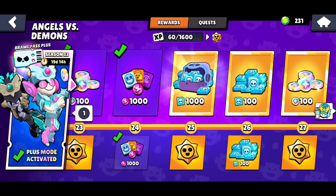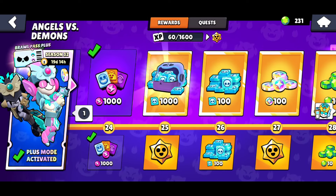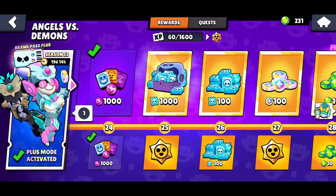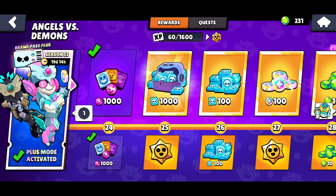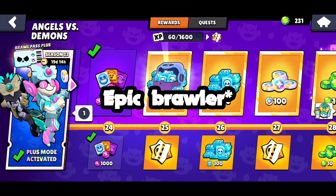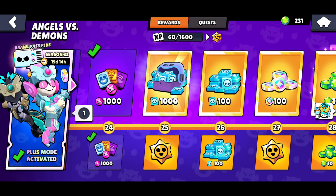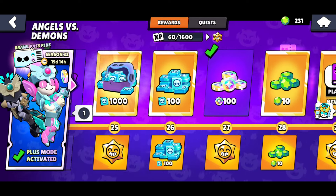We have this 1,000 credit drop, and I think that is if you want a rare brawler — you can pick to get a rare brawler. But I do have every brawler, so I will be getting 1,000 credits. You might as well just get the 1,000 credits even if you want a rare brawler, since a rare brawler costs about 925 credits if I remember correctly. You technically get some extra credits if you just take the 1,000 credits, so that might be more worth it for you.